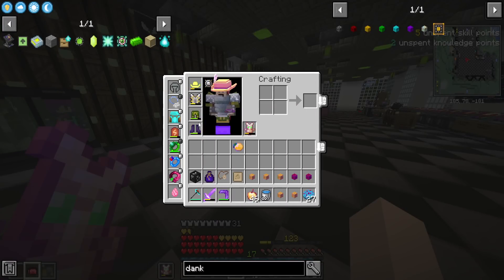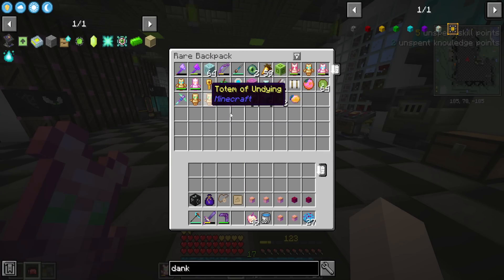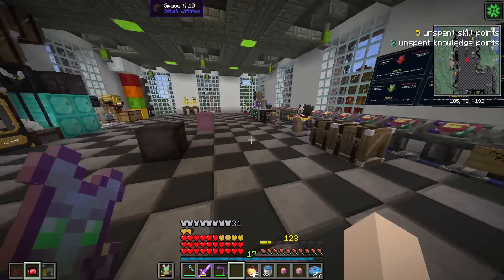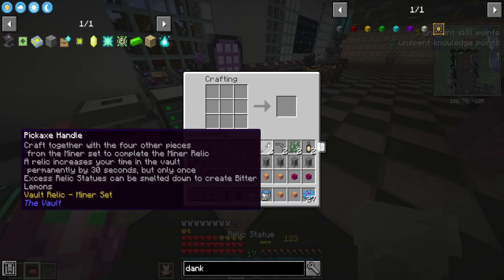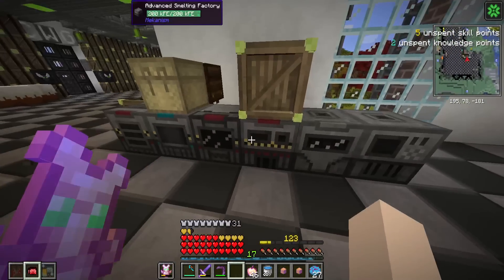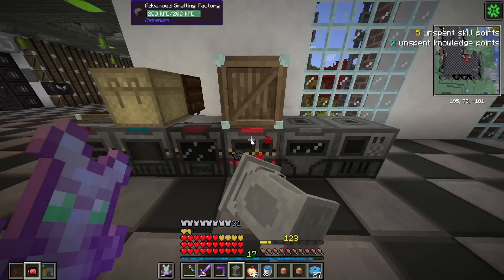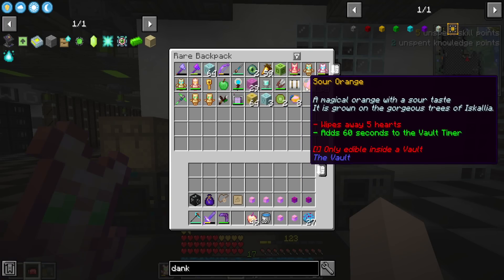During our stream, we managed to upgrade our backpack to the rare backpack with the help of Corey. Look at how much space is in our backpack now — this is just epic. So I'm keeping all our vault fruits in here in case we need to add more time to the vault timer. I managed to craft up four more relic statues, and we're able to craft up three more. Look at all these extra relic statues. That brings us to a total of eight bitter lemons, which could add four minutes to the vault time.